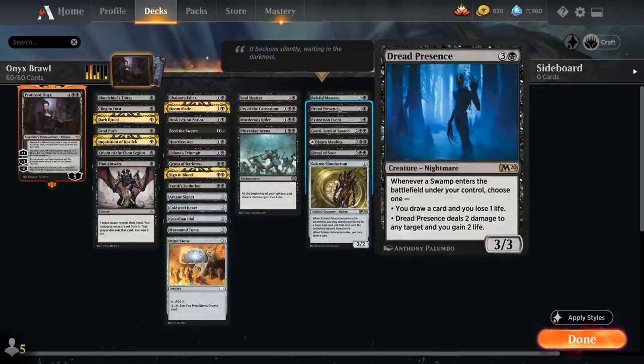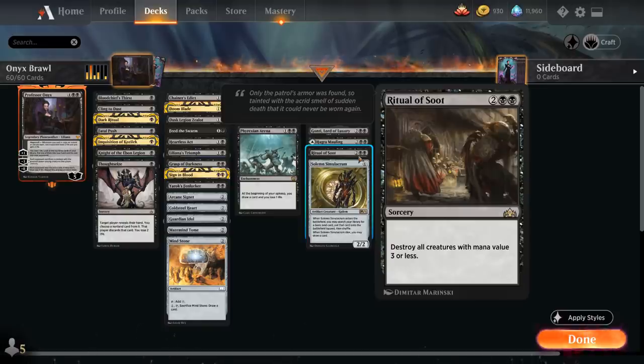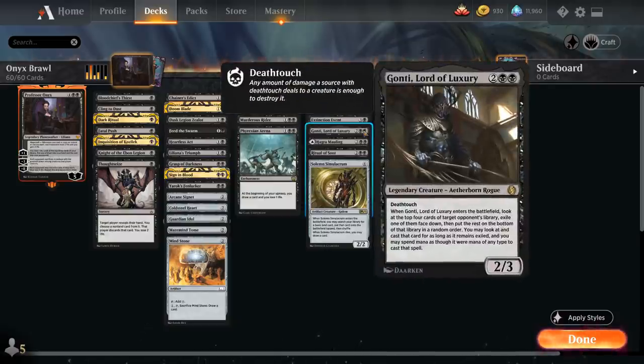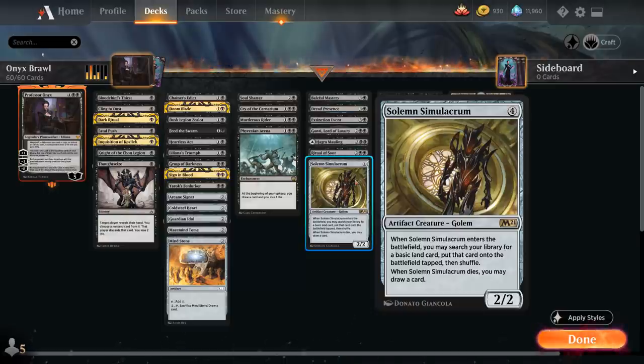Dread Presence is a great value creature in a deck with lots of swamps — it can draw us cards or deal damage. Extinction Event is one of our sweepers alongside Ritual of Soot; we play these over Languish so they don't destroy our Dread Presence. Gonti, Lord of Luxury is just great in any Brawl deck. Hagra Mawling can be played as a land or a four-mana removal spell. Solemn Simulacrum ramps us toward Professor Onyx and draws a card when it dies.